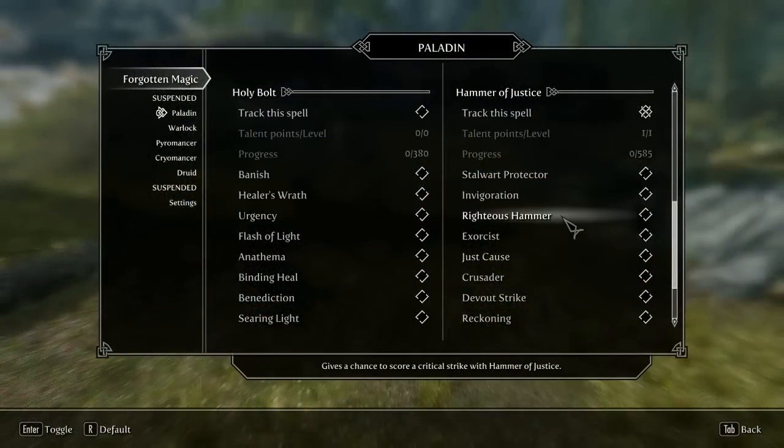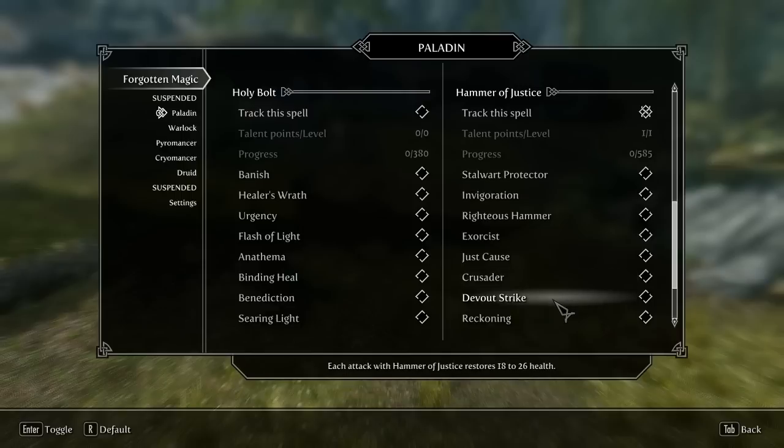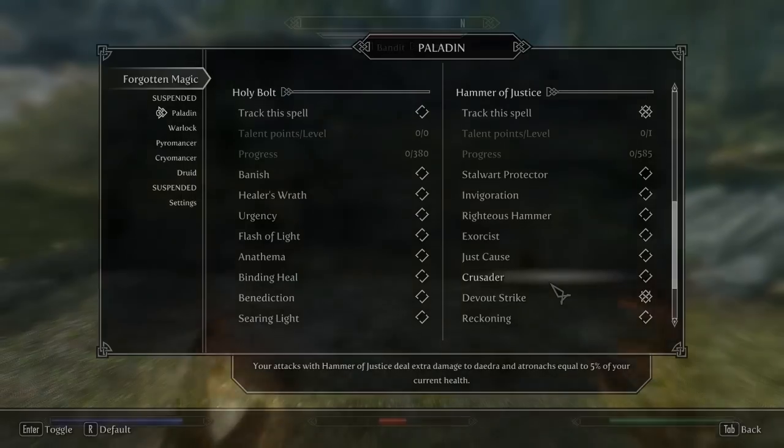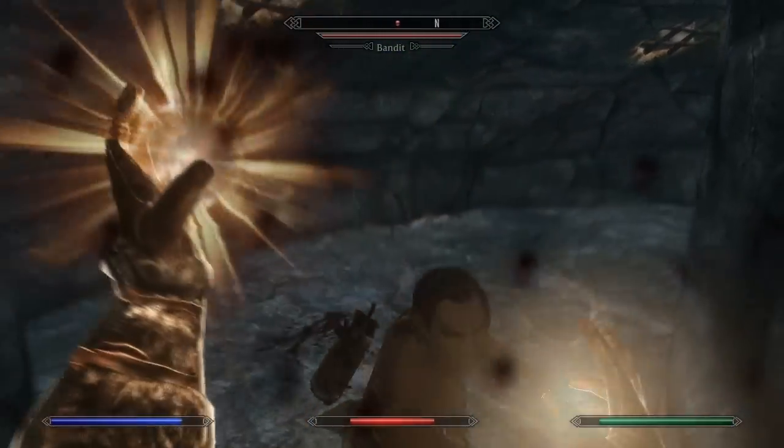Absolutely everything you'll need is in the mod menu, including the settings where you can change the drop and experience rate for the spells. Upgrades are also applied there, and you can also turn on tracking, so every time a spell gains any experience, you'll receive a notice in the top left corner.